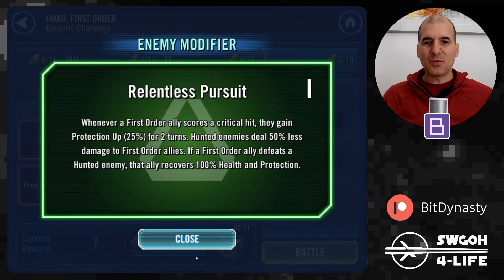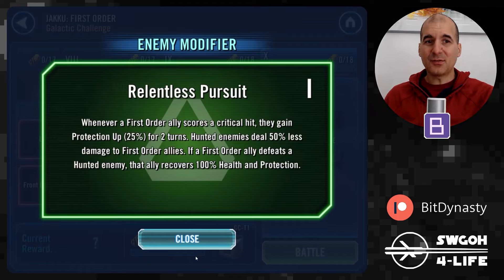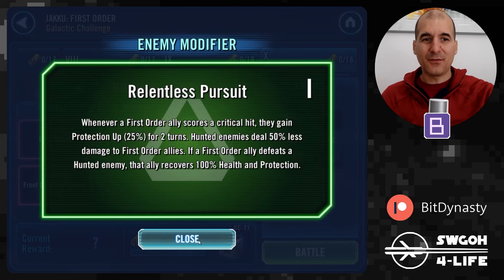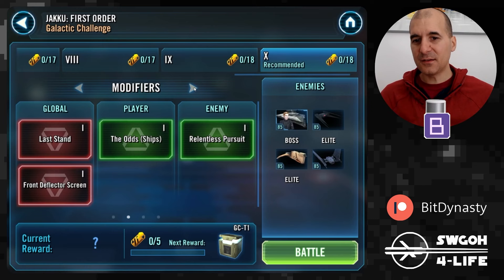In terms of the enemy modifier, whenever a First Order ally scores a critical hit they gain Protection Up. Hunted enemies deal 50% less damage — this is the only RNG piece. If they put Hunted on Falcon you probably want to back out and try again, because you really need Falcon doing Falcon things and Hunted will shut it down.